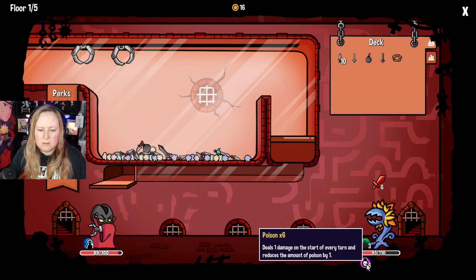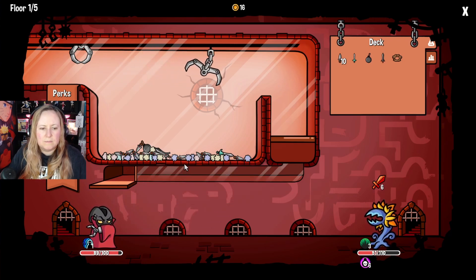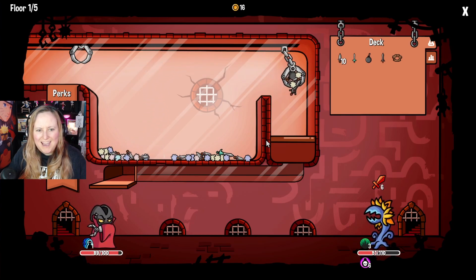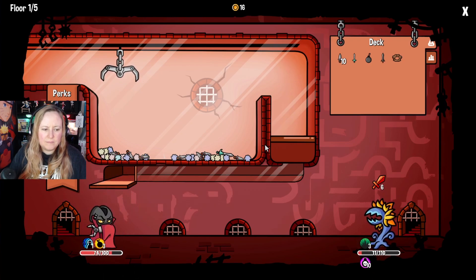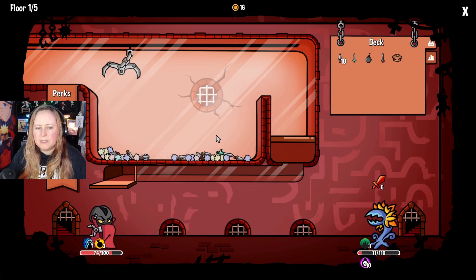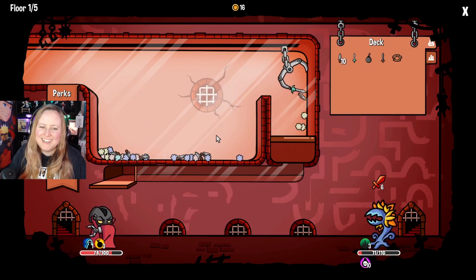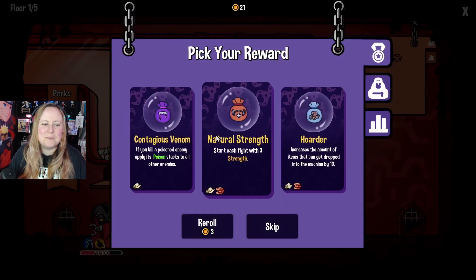Enemy turn. There's one damage on the start of every turn. Am I poisoned? No, I've got dodge. Try and get the bomb and the other sword. I don't know how they work though - explodes at the start of your turn. Well, I think he's gonna die before that. Maybe that's the problem - we're not getting to see the bomb because they're all dying so quickly.